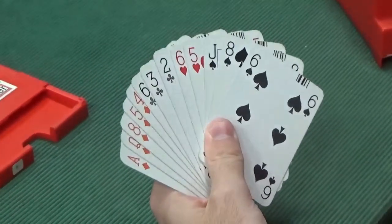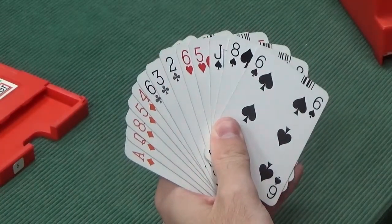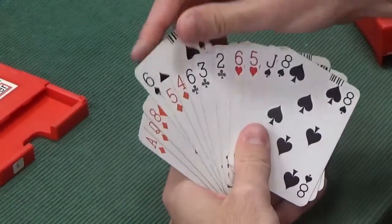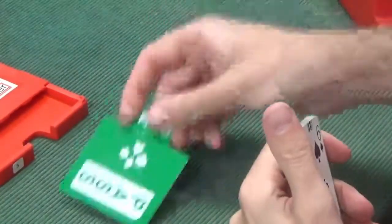North has a 5-3-3-2 shape, a balanced hand, but only seven points — not enough to open any one-level opening bid. If we had an extra card in diamonds we would have a weak two in diamonds because we have a good quality diamond suit, but with only five cards it's not a weak two, so therefore it's a pass.